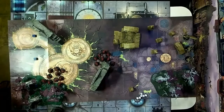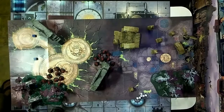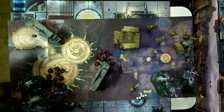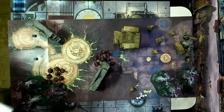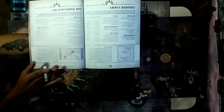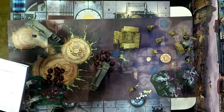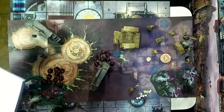Josiah will command the Stormcast — I'll command the Khorne Bloodbound. It's one unit of three prosecutors including the prosecutor prime. The Khorne Bloodbound army consists of one unit of 20 blood reavers including a chieftain, icon bearer, and hornblower. Setting up the reavers in the center and to the side.